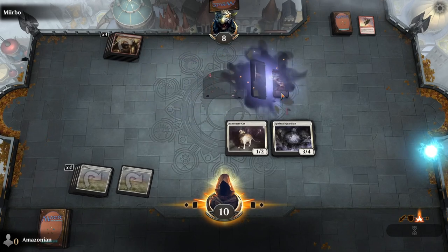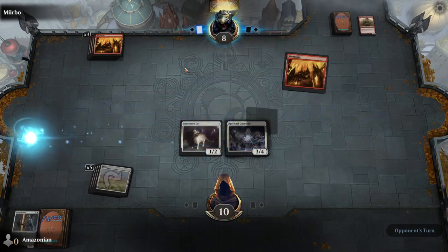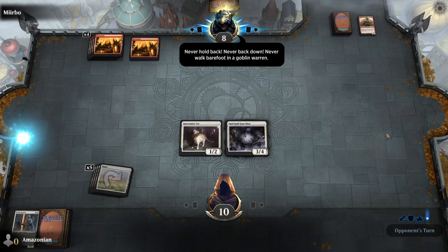Attack with both Shrine Keepers. They're double blocking one of them and blocking the other one, meaning all of those creatures died.